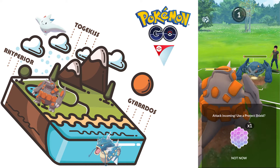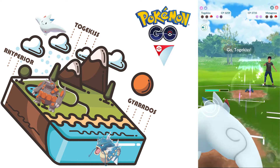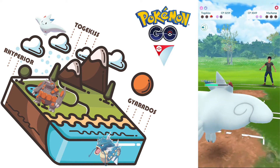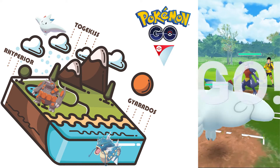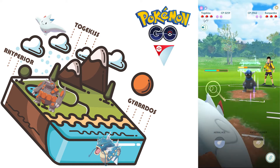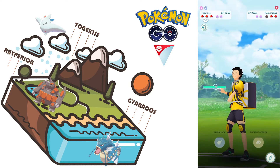I think we're gonna use a shield here — actually no, we are letting Togekiss do the work and just farm down the Machamp. Now we are playing against Twig — okay, this is a very good matchup. He switches immediately into Rampardos.